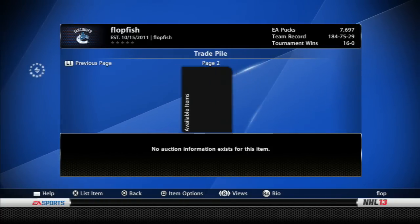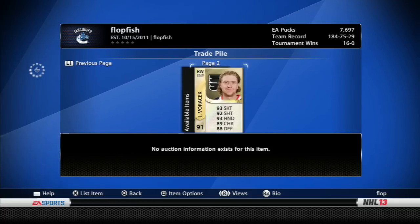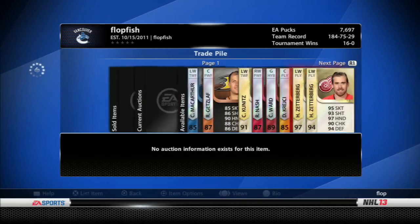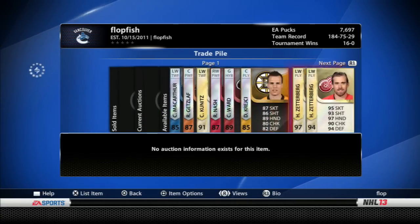The last one is Voracek — right wing, sniper, Team of the Year edition, original team Philly. Everything's good there, and those are pretty much all the players up on the block today.